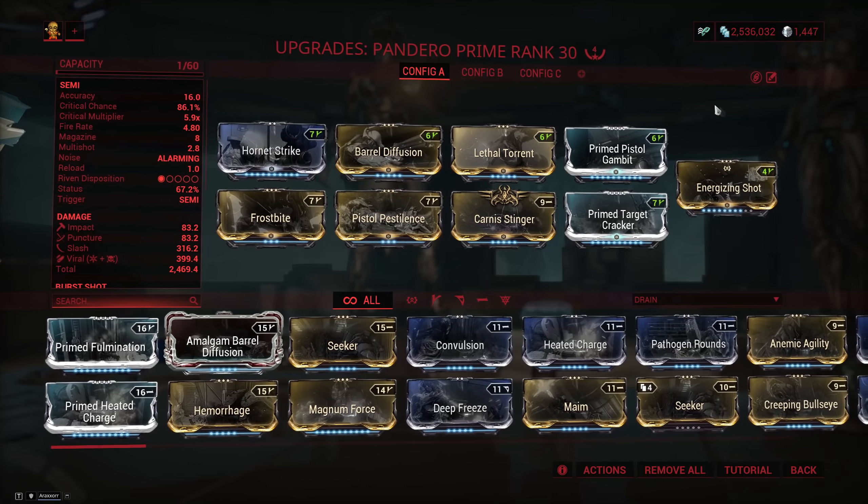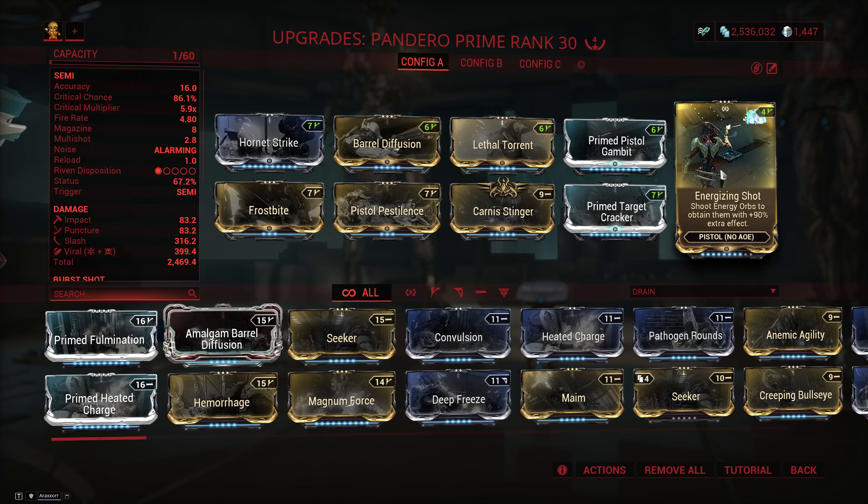For your secondary there's a neat Exilus mod you can use called Energizing Shot, which allows you to shoot energy orbs to pick them up — but as you can see on the mod card, it only works with weapons that don't do AoE. It's still pretty great especially when you're hovering a little too high so your vacuum doesn't reach the ground to pick up energy orbs, or you're in a big room and don't want to float all over the place.